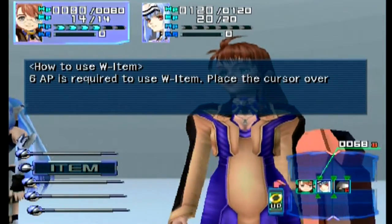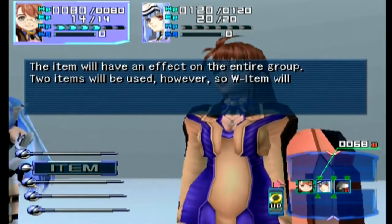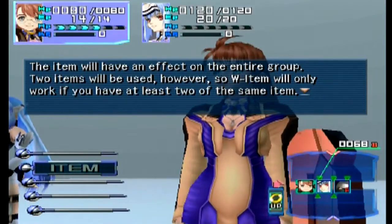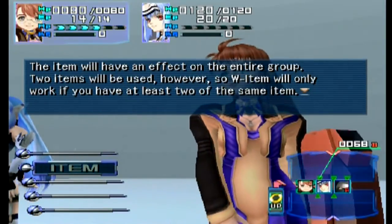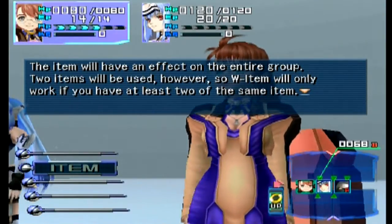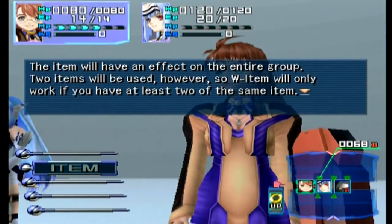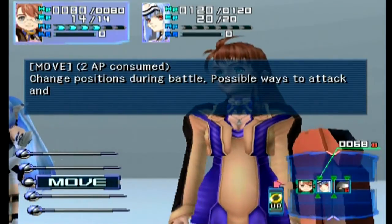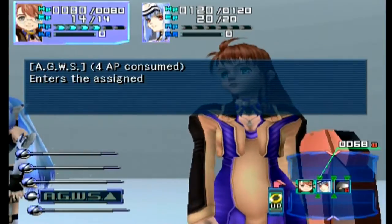They do explain W-item. I can select it and use it twice — it'll affect the entire group but it does use the item twice. I get that confused with Final Fantasy 7 in my head because it has a very similar name. So it uses two but affects — let's just do the math — Shion on the top left and Cosmos in the middle, with room for one more person. I'll use two items and heal all three people.